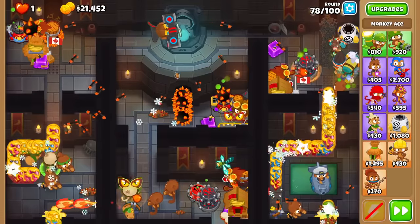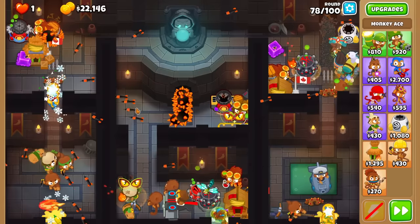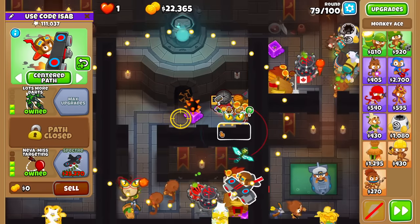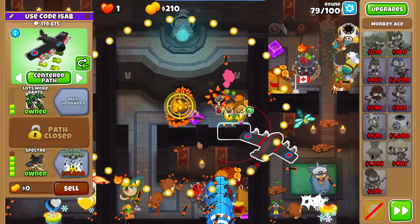Middle — good. Right — spike. Left — spike. Nice. Saving 25k has never been harder. I'll just play round 79 because I think we're fine, right? There we go — you got the Spectre, guys!